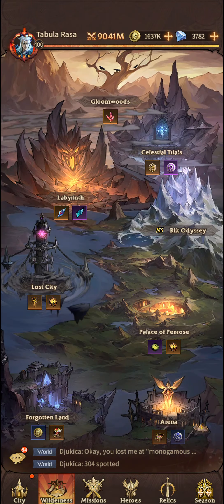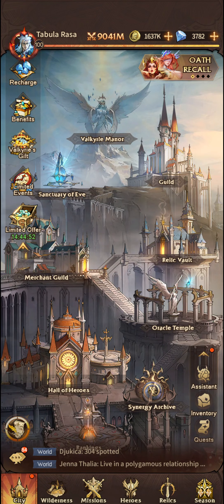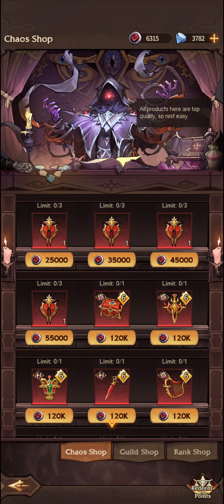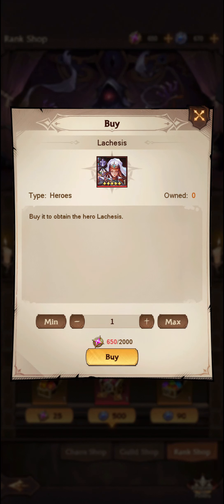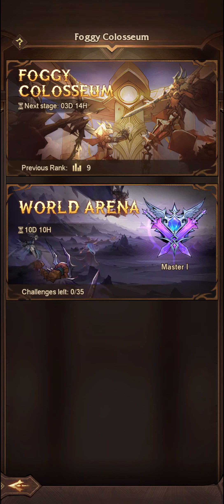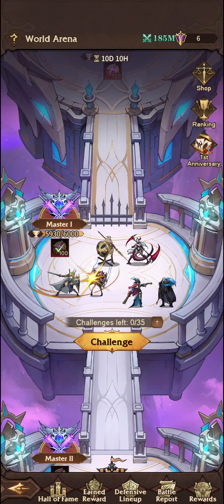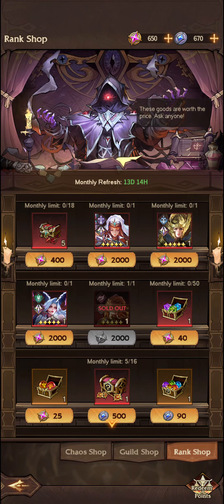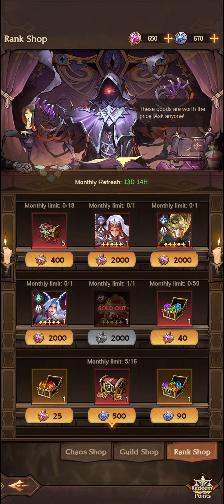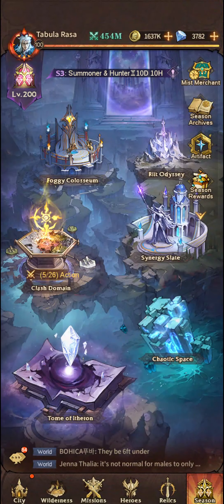I'm not going to go over who I think you should pick — it entirely depends on your box. The other place you can obtain Lachesis, recently added, is through the Mist Merchant in the Season tab. Go into the Rank Shop and you can obtain a copy of Lachesis there if you do well in the World Arena. To get those points, go into World Arena and Challenge, then go to the Shop and buy Lachesis there. I prioritised Karnak just to get him up to 11 stars.